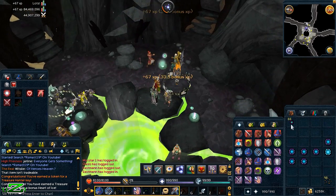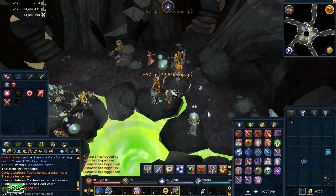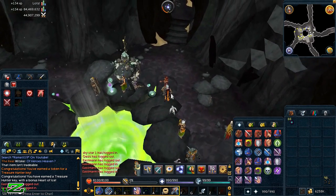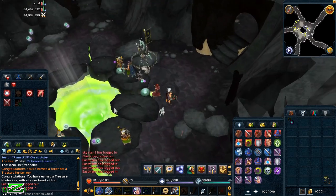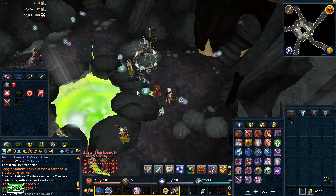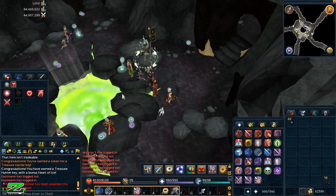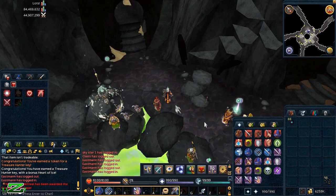Another thing you can do with elder energies is make a new familiar — the Nightmare Muspa, which requires level 81 Summoning. This familiar was featured in the 'Power to the Players' poll and holds divine energy for you. When you use the rift with energy stored in the Nightmare Muspa, it automatically uses that energy rather than requiring you to manage it separately in your inventory.